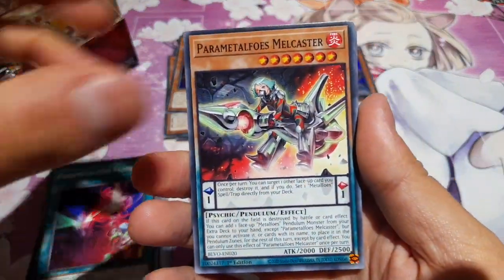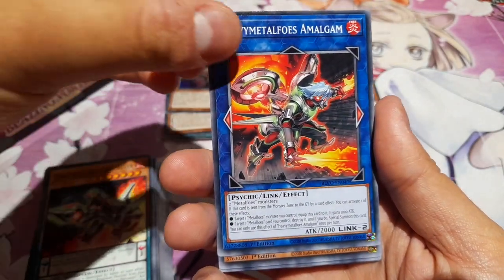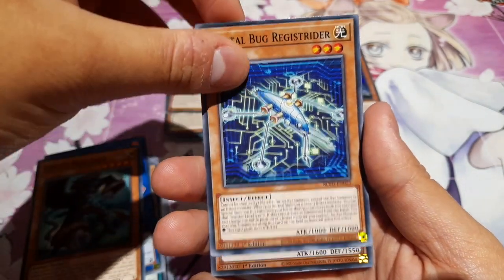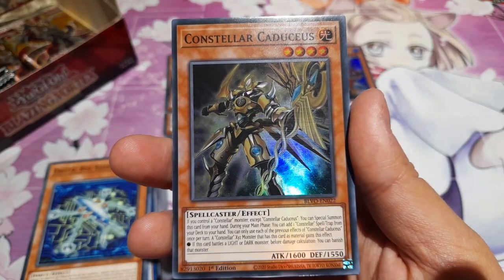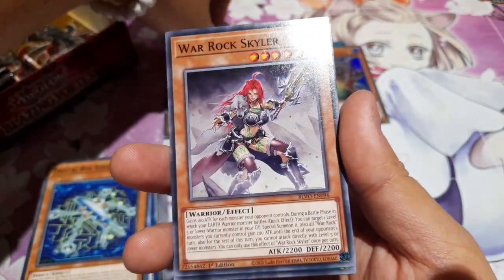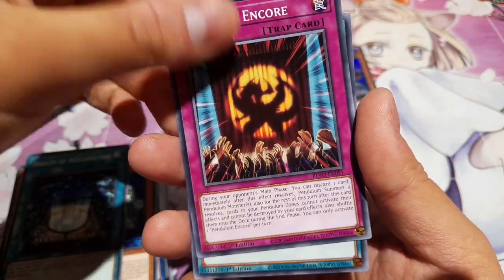Parametal Foes Melcaster again, Heavy Metal Foes Amalgam again, Fabled Marcosia, Digital Bug Registrider, Constella Caduceus — probably saying it wrong — so we've got some Constella support in here. Skylar again, Breath of Acclamation again, Pendulum Encore, and War Rock Ordeal again.